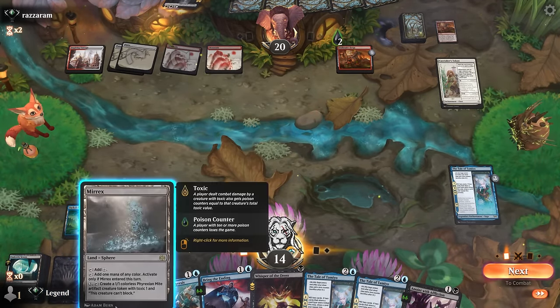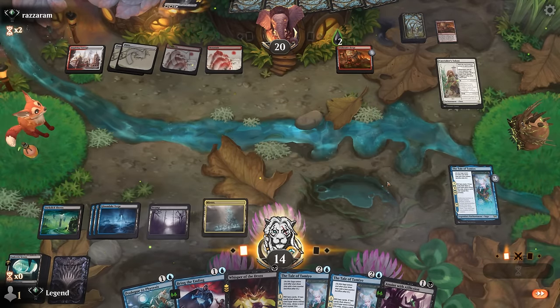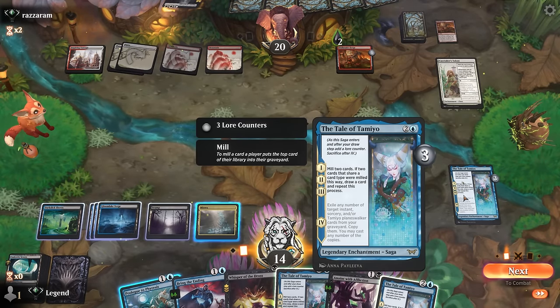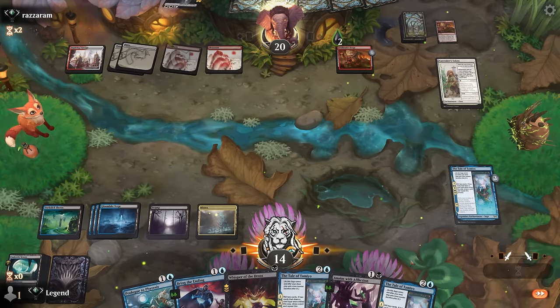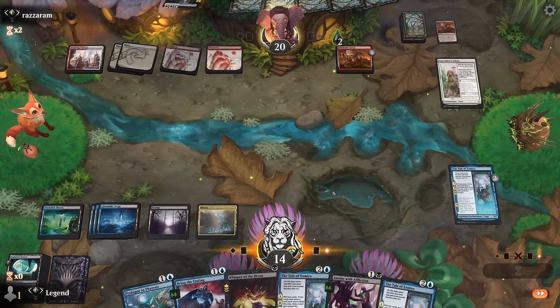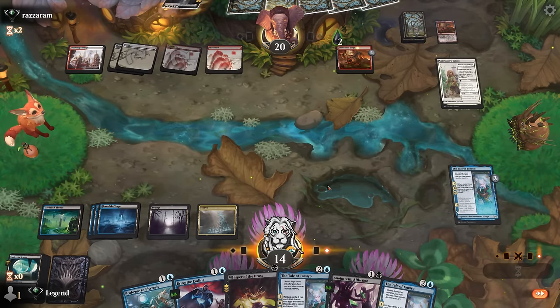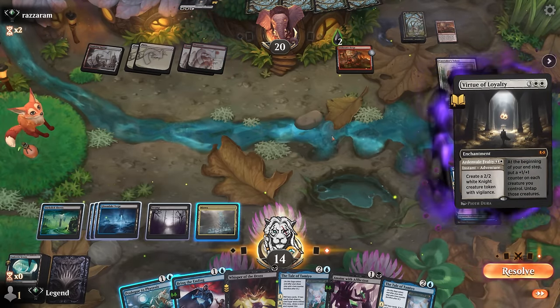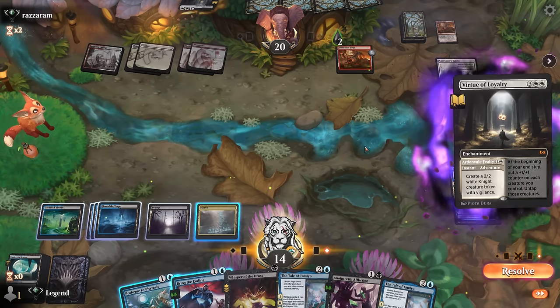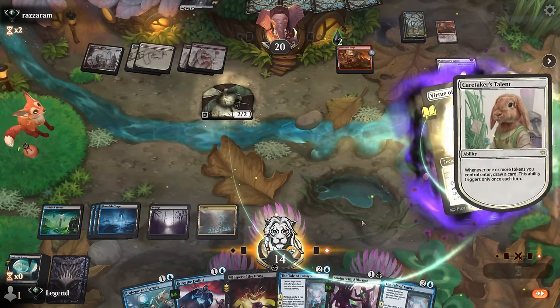No card draw this time but we've got plenty of action. Tale of Tamiyo is legendary so we don't necessarily want to play another copy. Opponent's going to make a knight drawing with Caretaker's Talent — unless we counter here, I think I'm okay with them making a knight.